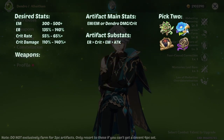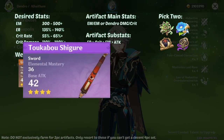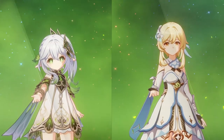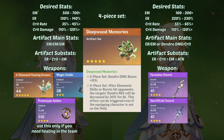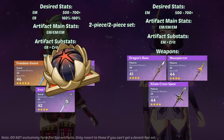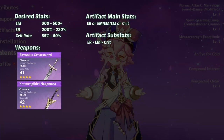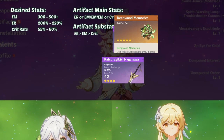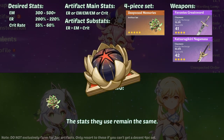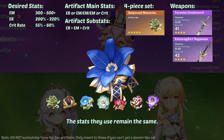For weapons, he can use Light of Foliar Incision and Primordial Jade Cutter for 5-star, and Toukabou Shigure and Black Sword for 4-star. As for supports, Nahida and Traveler will use the 4-piece Deep Wood Memories, while Kuki and Raiden will use a 2-piece set of Gilded Dreams and Wanderer's Troupe. If you choose to use Dory, she will hold the 4-piece Deep Wood Memories, while Nahida and Traveler will use any 2-piece of Deep Wood Memories, Gilded Dreams, Wanderer's Troupe, any of the 2-piece attack sets, and Noblesse Oblige for Traveler.